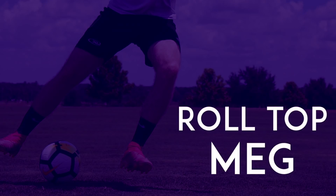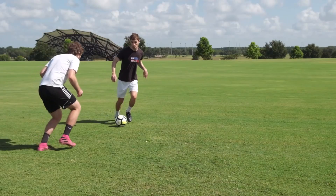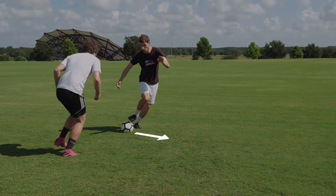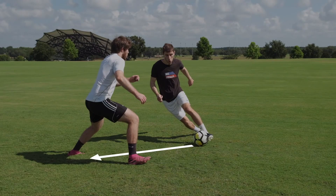The Roll Top Meg. When you're facing a defender, use the underside of your foot to roll the ball across your body. Then, when the defender moves to stop you, use your other foot to push the ball through the gap in their legs.